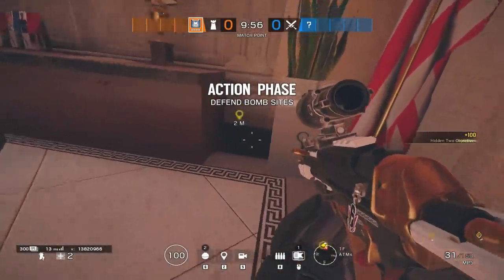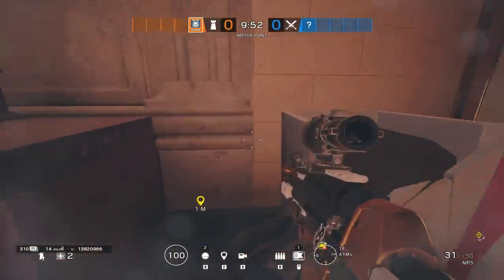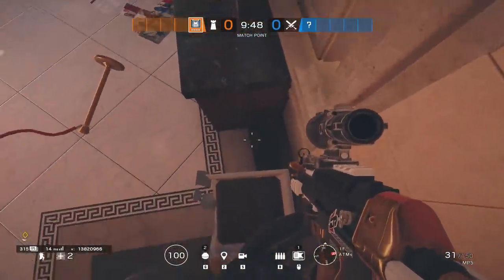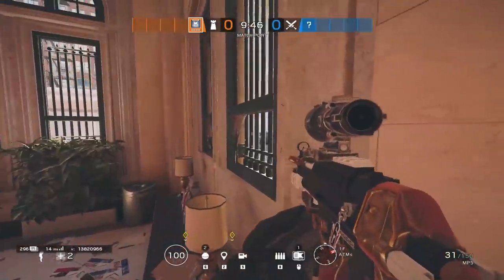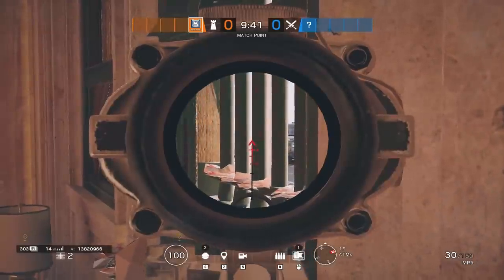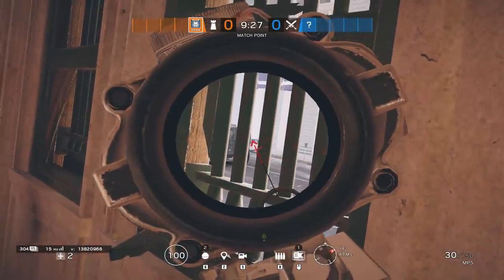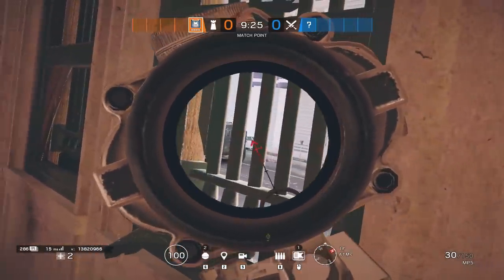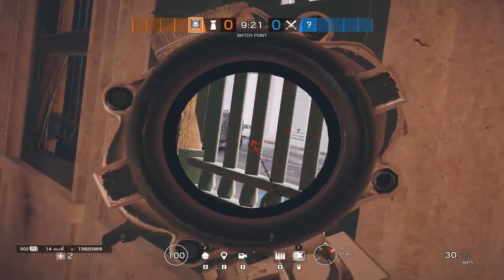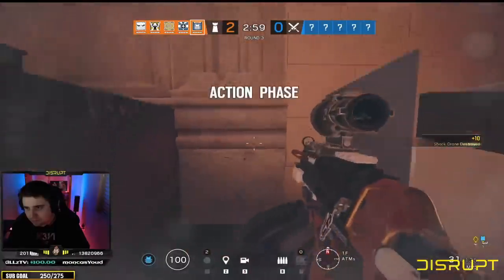For our first angle today I have a disgusting spawn peek that you can use over on Bank, located in the ATMs area in the front lobby of the map. What you need to do is break the top of the bush on that pot and then hit the pot once. If you lay prone in between the countertop on the left and the pot on the right, you'll be able to hop up on top of that pot. Once you're up there, by breaking the window you'll be able to see out towards the parking front spawn where you can catch enemies completely off guard with an easy early kill.